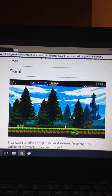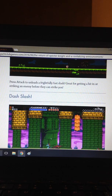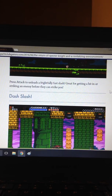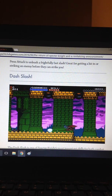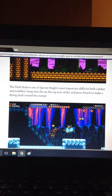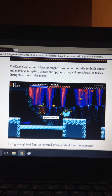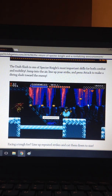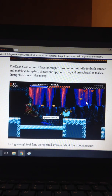He's got a little slash — press attack to unleash a frightfully fast slash, great for getting a hit in or striking an enemy before they can strike you. He's going to be all about speed. The dash slash is one of Specter Knight's most important skills for both combat and mobility — jump into the air, line up your strike, and press attack to make a diving slash toward the enemy. You can keep doing that too, which is pretty sweet.